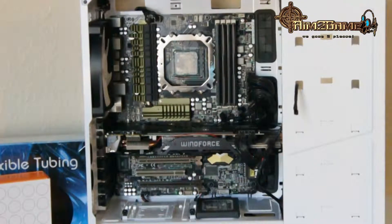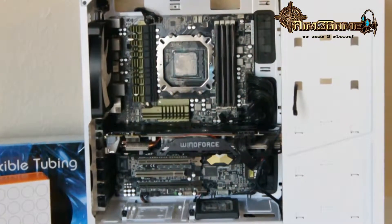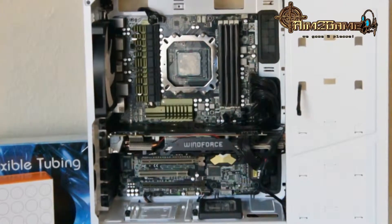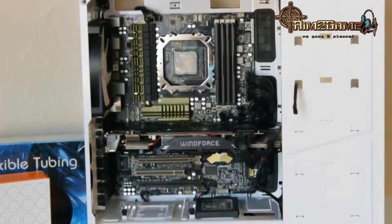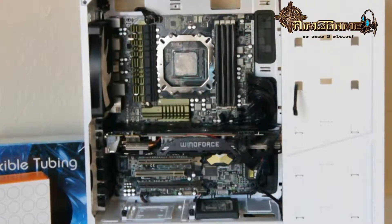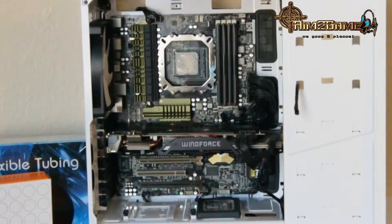To the right of that I have 16 gigabytes of Corsair Vengeance RAM running at 1600 MHz. At the bottom I have a 60 gigabyte SSD just for booting. I also have two external one-terabyte hard drives, one internal two-terabyte hard drive, and one internal one-terabyte hard drive.